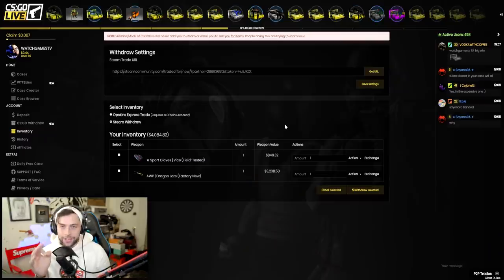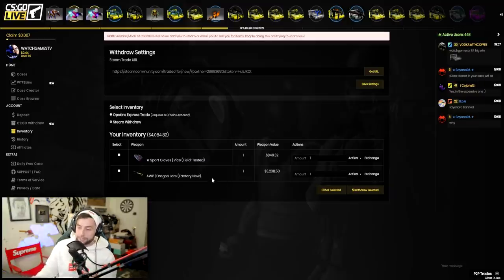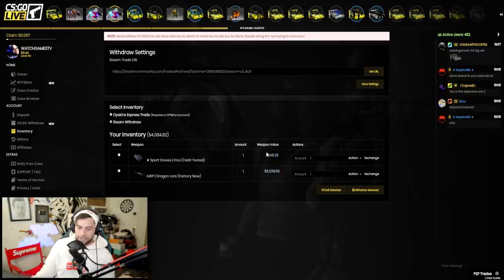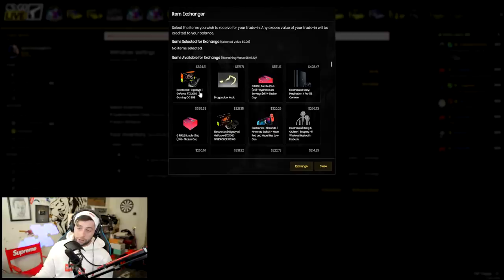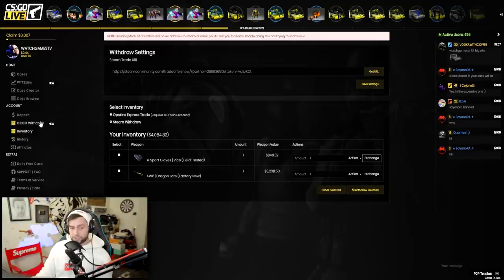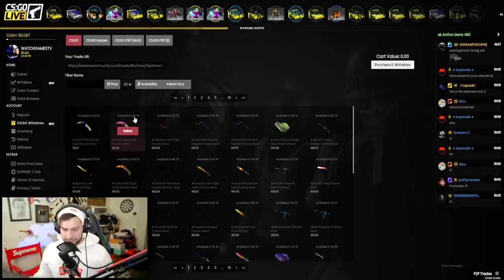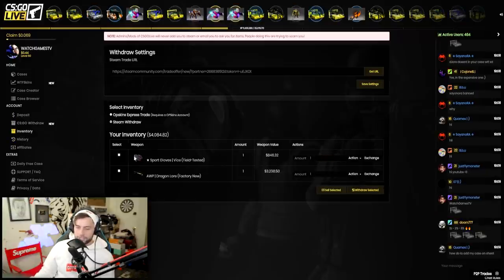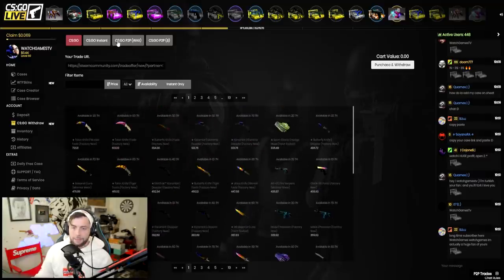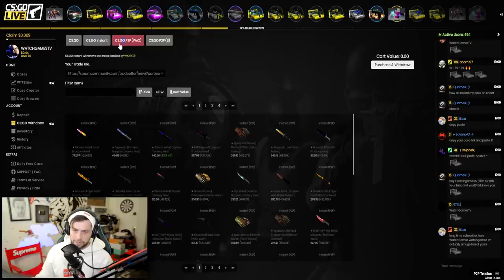Is it possible to get one percent items on CSGOLive? Yes. Is it going to take a lot of effort? Yes. Are you going to make profit? Maybe. You could open five and get the one percent right away, or be like me and open 200 and get not even one OP Medusa. You could also open back-to-back Dragon Lores. It's really up to the tickets. We're still in profit. Now let's look at withdrawing — they have a Dragon Hook which is an easy cash-out item, and CSGOLive has a CS:GO withdraw feature.